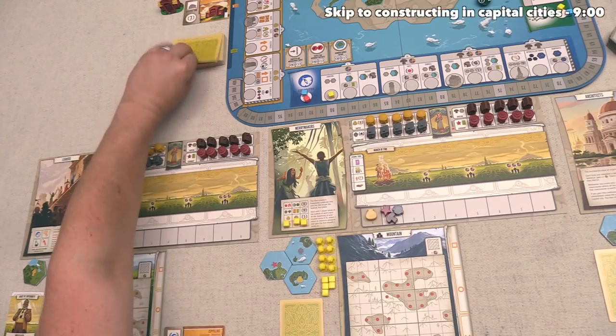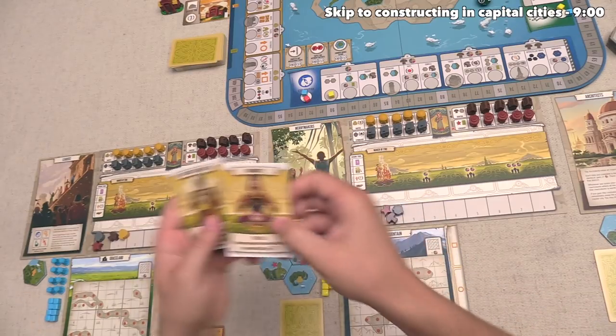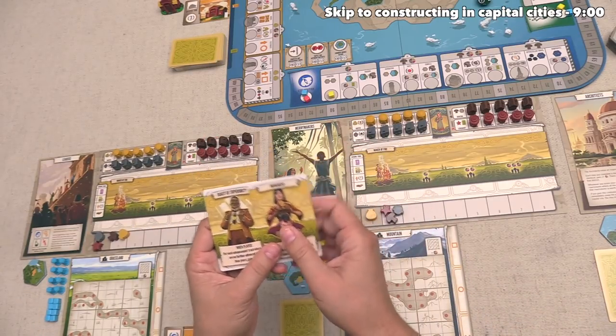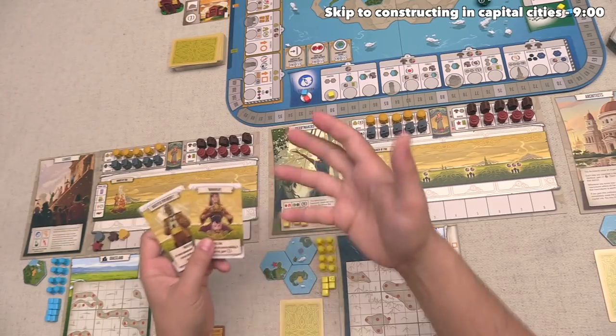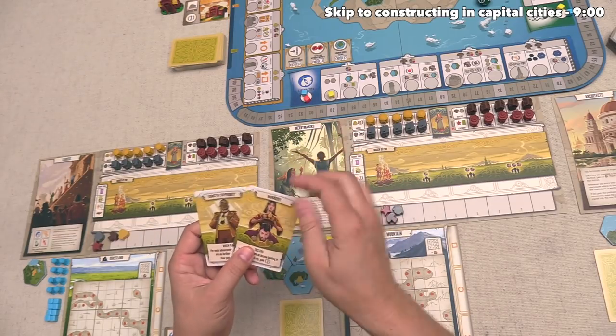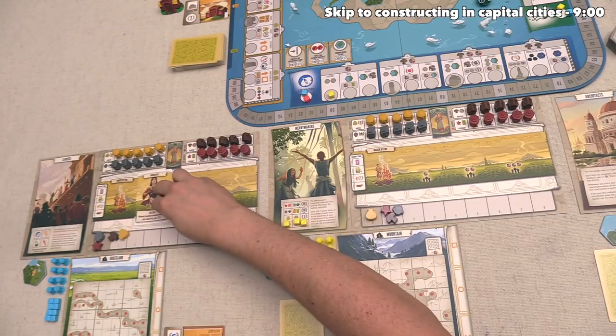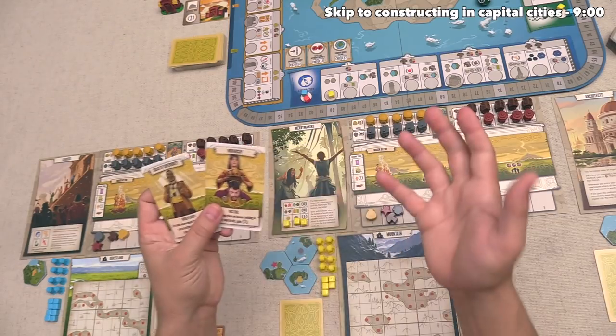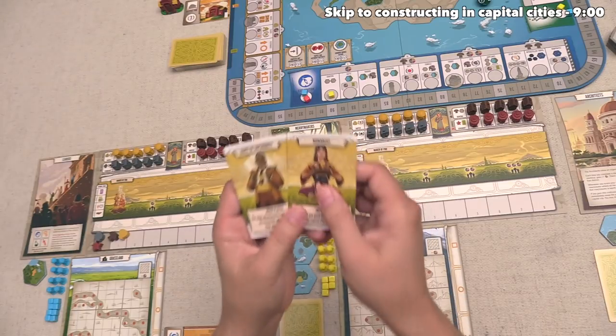We can draw that tapestry card and add it into our hand. We of course drew one as part of our first income action, and these cards are important because in future income actions we are actually going to choose one of them to play down onto our board. As you can see, there are three different spots that can take them. So throughout the game, we are going to play three of these tapestry cards.